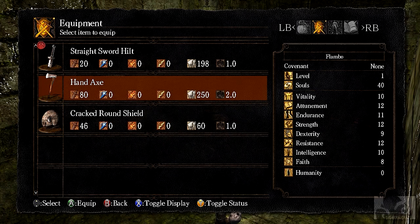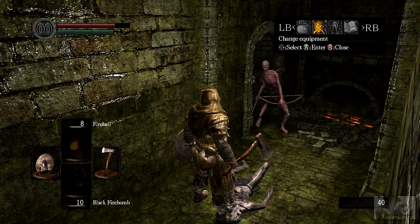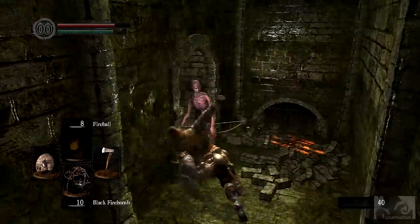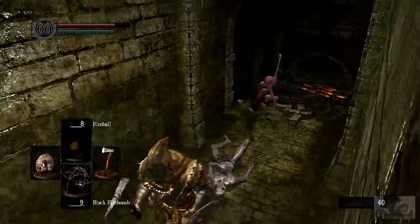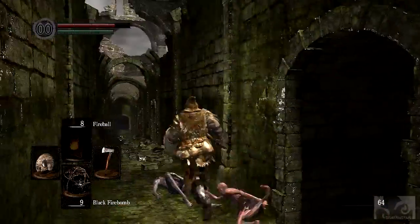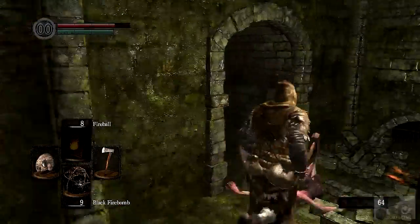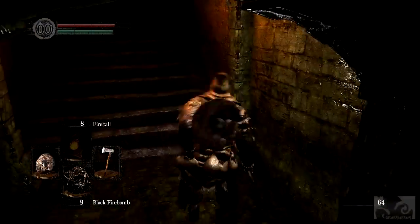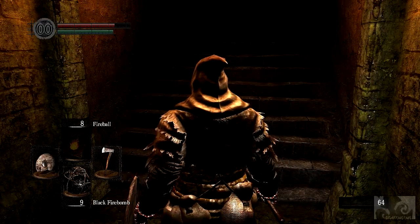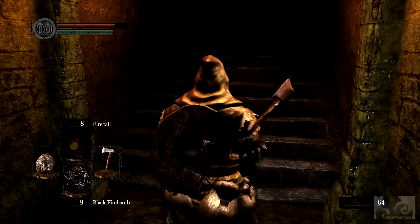Oh, there's my shield right there. Let's get the axe. Axe is to throw my firebomb - it's a nice little area of attack. Y is to unequip. Travel and reunions go.